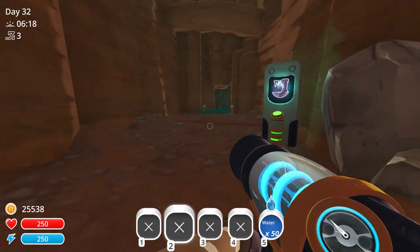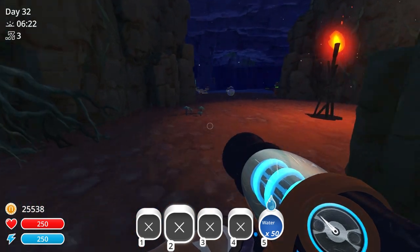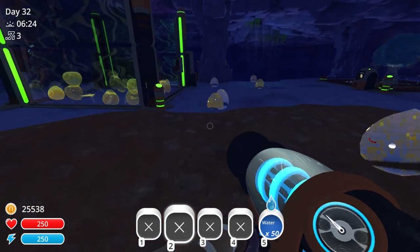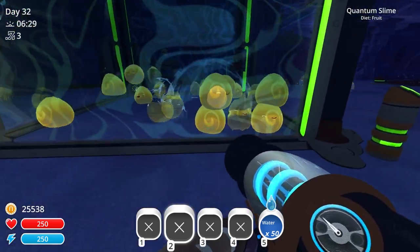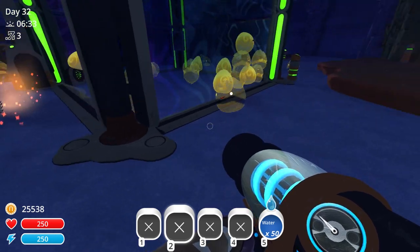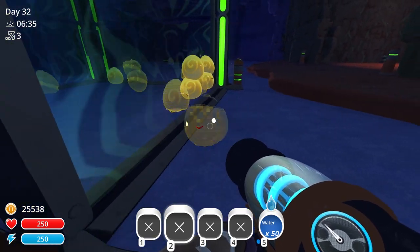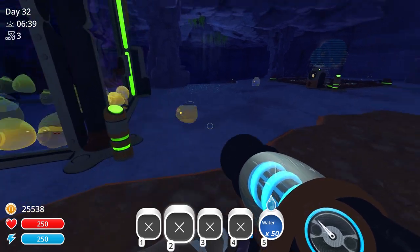Welcome back to another episode of Slime Rancher. Look at these guys - I figured these guys out. They're quantum. Quantum slimes. So the solid versions of them hang out, but then they kind of quantum out and ghost. The ghosts can go anywhere, but they don't seem to really do anything. They just go around.